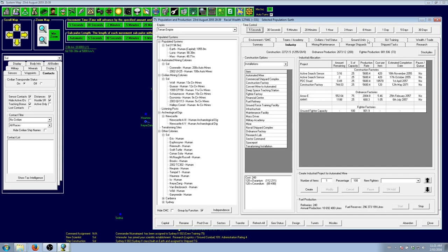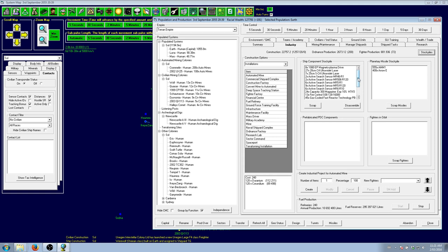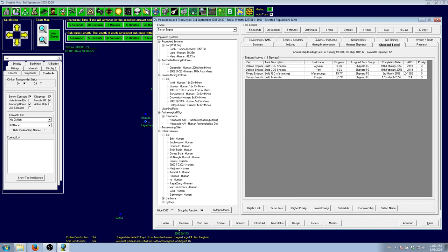The other Sydney is done. The Sheehan will be done in a tick or two. Just in case, we'll start working on the next two Sheehans — the Wyvern and the Yeti. They'll be done in February. Waramonga will be done in March, so these two will be able to come with us. So in about six months we will have our combat fleet.